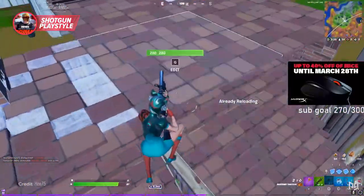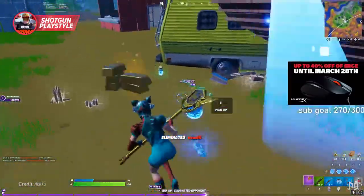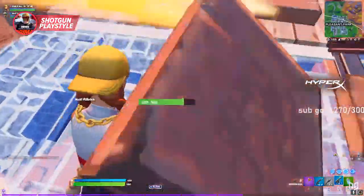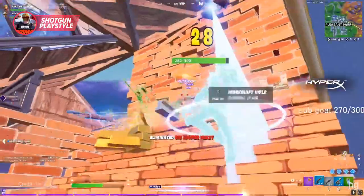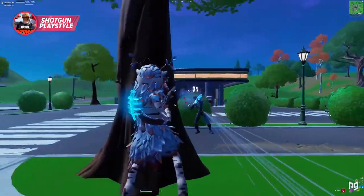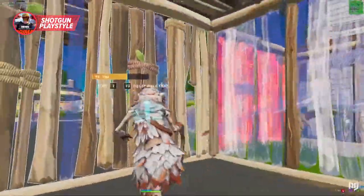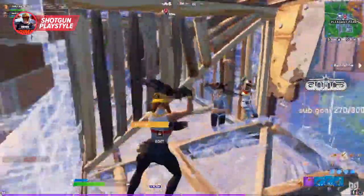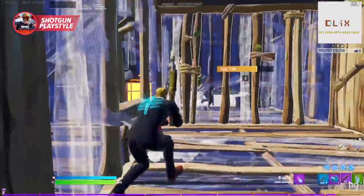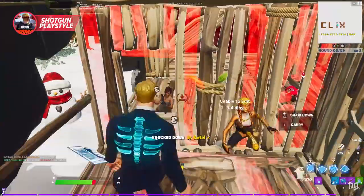If you're truly looking to dominate in Chapter 2 Season 6 and rise up through the arena ranks, then mastering the new shotgun meta as early as possible is going to be vital. From how things are looking, this season is going to be pretty up close and personal. In Chapter 2 Season 5, with both the charged and lever action shotgun available, a lot of shotgun fights were taken from more of a medium range. This season, it looks like things are going to be much tighter and close quarters. In other words, you should probably start grinding some box fight maps. Don't be lazy — time to grind.